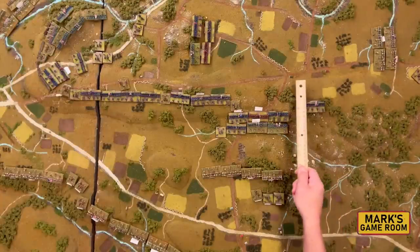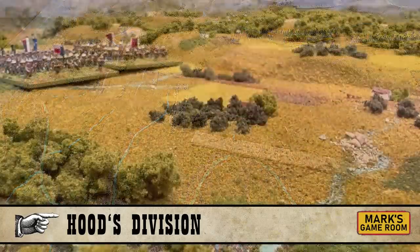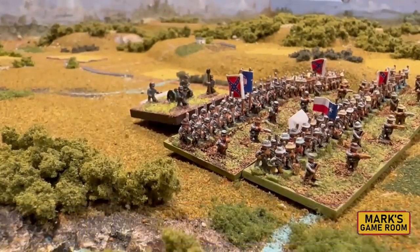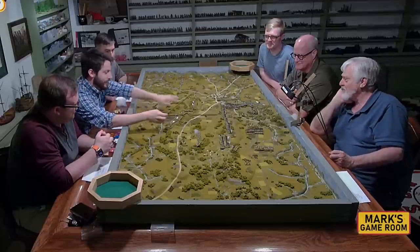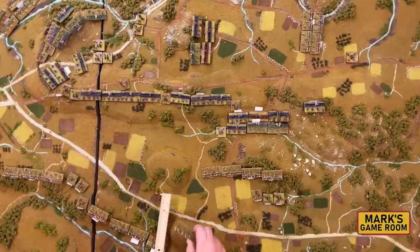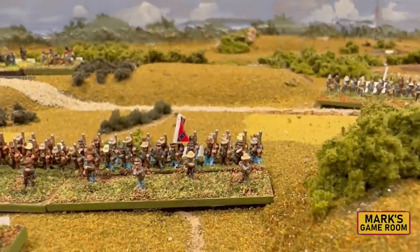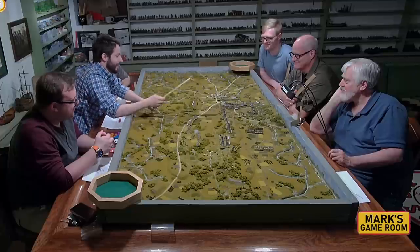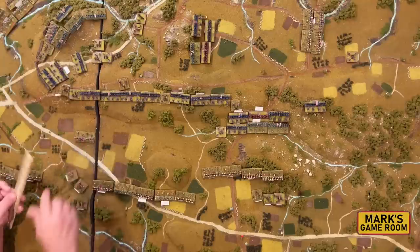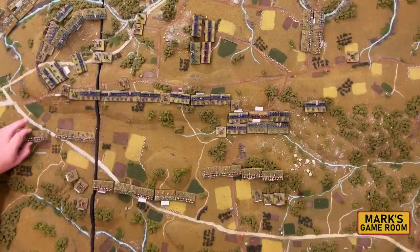Some units advance eight inches forward, while Hood's forces move up the Taneytown Road. Hill is going to attack — his entire 3rd Corps line advances with only two morale. The commentators observe they pre-committed because they needed to let the Union commit first and then strike. This area is historically where Pickett's Charge happened — it's like launching Pickett's Charge a day early.